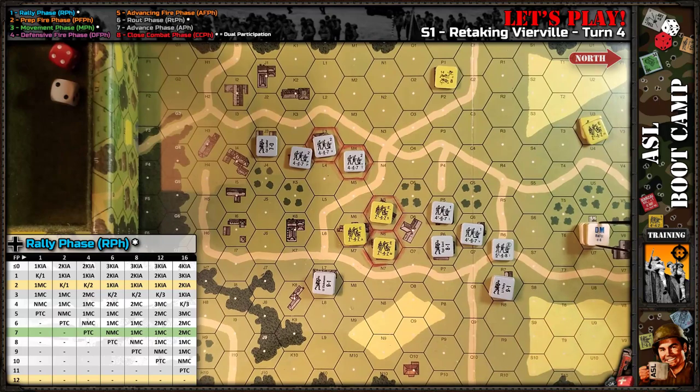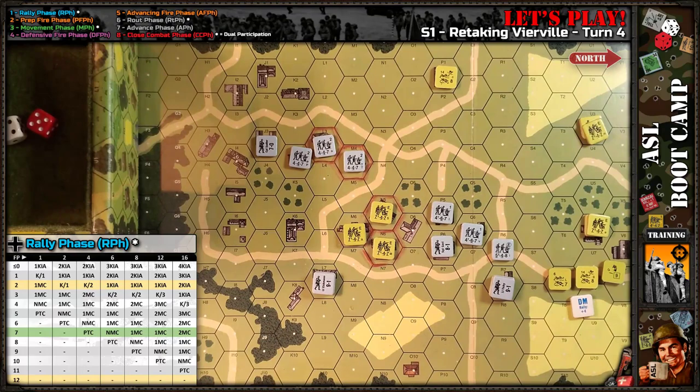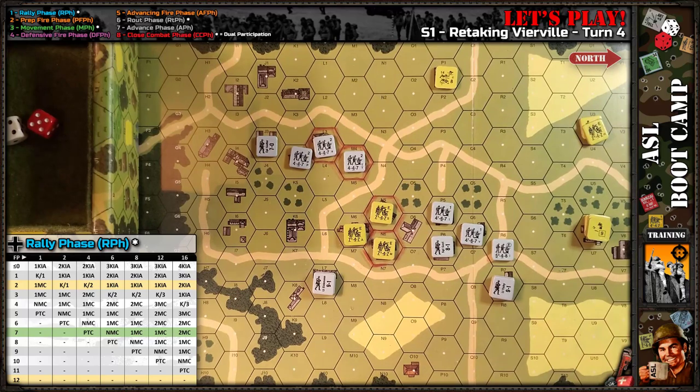Over here I have a broken leader, a broken squad, and a half squad — all under DM. A pin counter goes away, so I have one and a half good order squads. I try to self-rally the leader: plus four for DM, plus one for self-rally, minus one for rally terrain — so plus four, needing a five. Nope. The others can't rally, but they are no longer under DM.